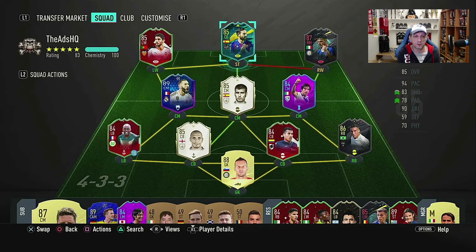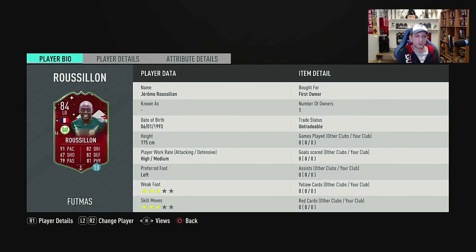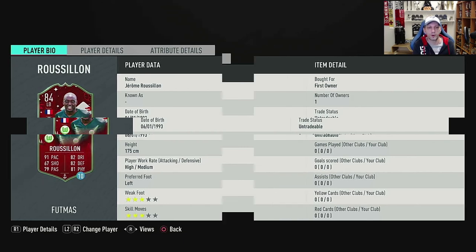So it's a win-win situation. The other player available was Jerome Roussillon from Wolfsburg. Looks like a very nice card, and a league that needs some good fullbacks badly. His main stats are 175, high/medium work rate, which is not something I like with my fullbacks because I always play them on stay back while attacking. But putting them on stay back while attacking overrides these work rates, so there's no harm when you have fullbacks with these kind of work rates.